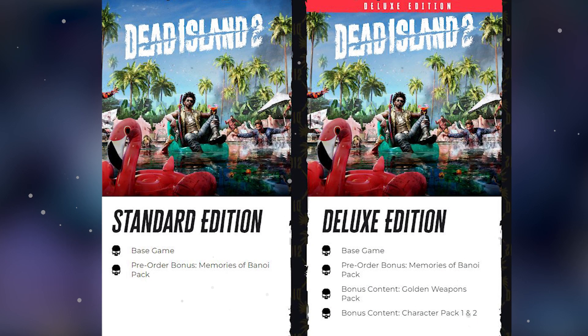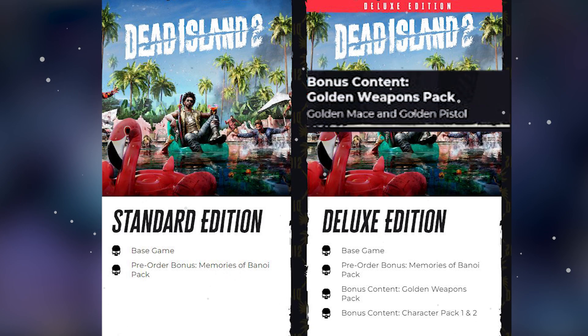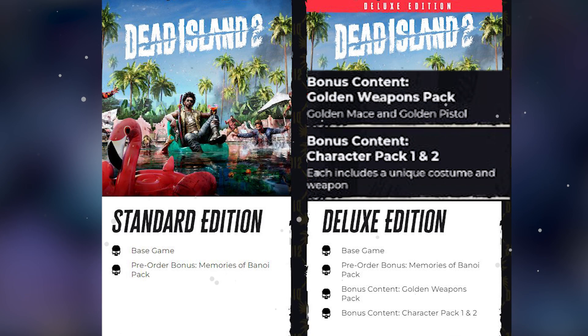Deluxe edition includes everything from the standard edition, plus bonus content: the golden weapons pack, which is the golden mace and the golden pistol, and character pack 1 and 2, which each include a unique costume and weapon.